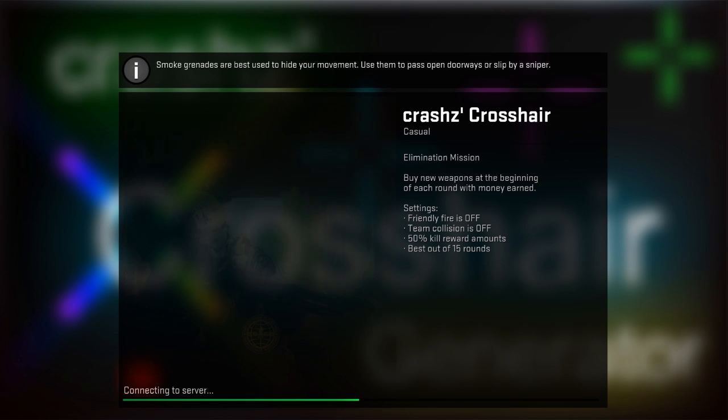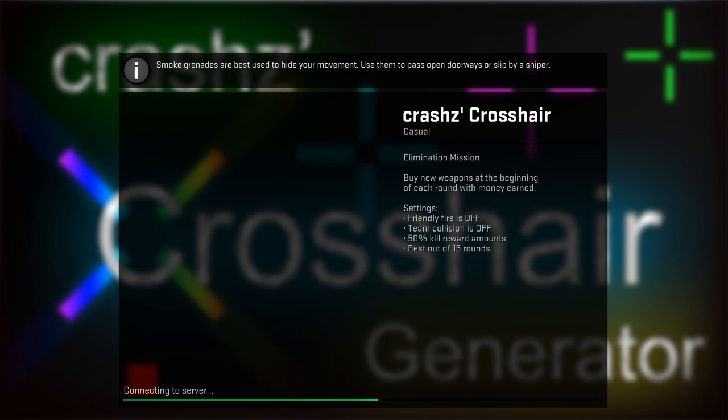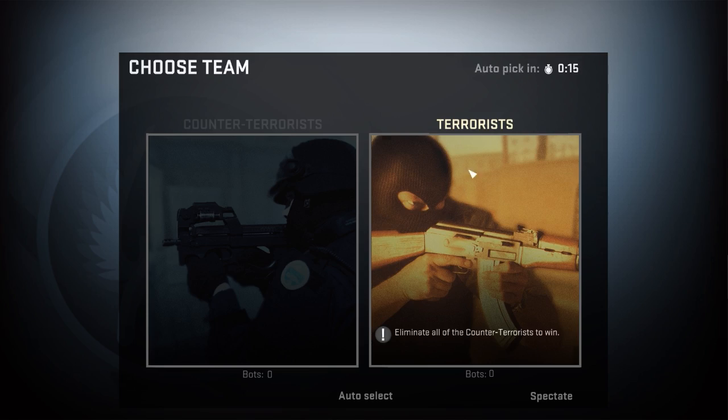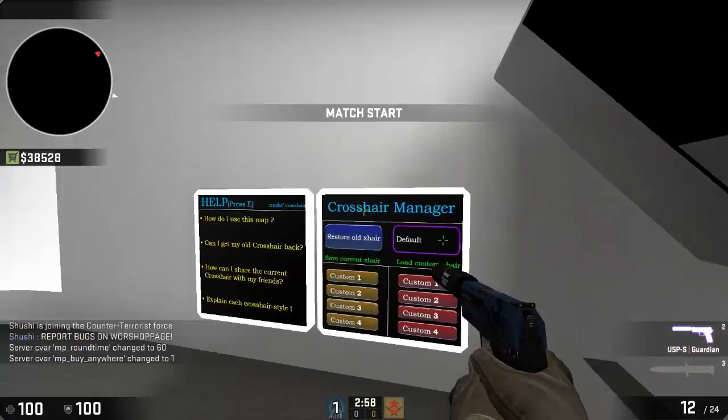It's going to load pretty fast since I've already loaded it once. There we go — connecting to server, utilizing resources, and it's loaded. Now pick your side and you're in — you can make your own crosshair, easy peasy.